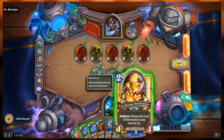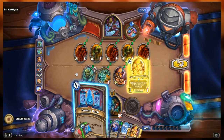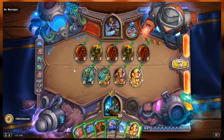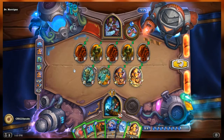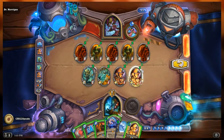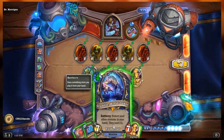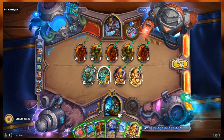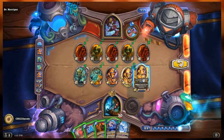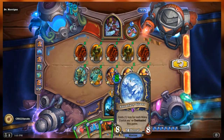I can only play one, but it's going to make things much cheaper. Then I can refresh my hand with Battery Pack. I've got 8 mana again. If I play the other Fire Plume Harbinger, I can drop Grumble right after — make everything come back. Return your other minions — so it won't blow up my hand. If I drop this now and drop Grumble for 3, everything else bounces back and I can keep making stuff cheap again.